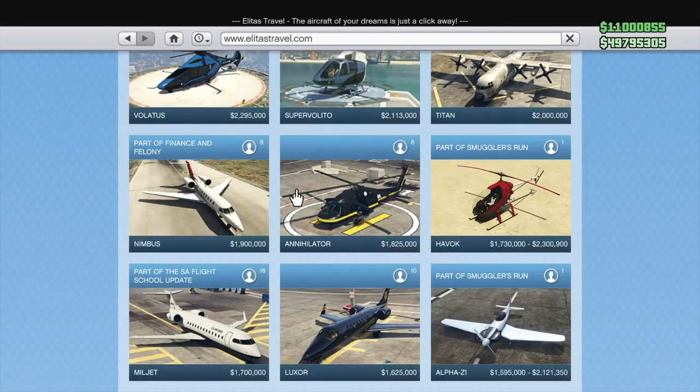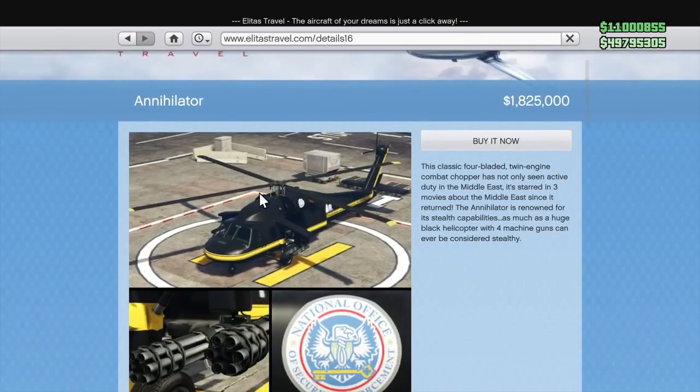Moving back to the Elitist website, we have the Annihilator. This helicopter can seat six people, which is nice, but its price is $1.825 million, which makes it more expensive than the Buzzard and more expensive than a lot of other weaponized helicopters in the game. With the performance of the Annihilator and the fact that it only has chain guns, it isn't worth it at all. Just like the Titan, you can find Annihilators scattered around the airport — they literally spawn on the Los Santos airport tarmac. Don't waste $1.8 million; just go to the airport.